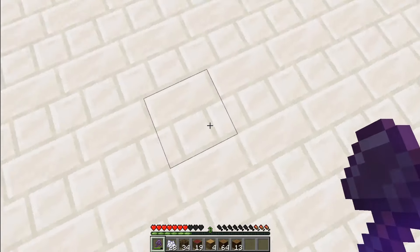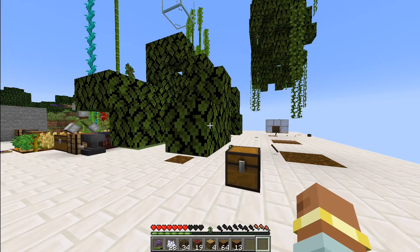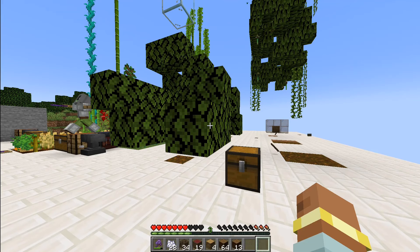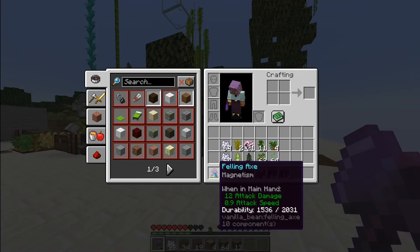I want to add another enchantment — I want to break all the leaves with it. Now you might say that seems really overpowered to take the leaves out with the tree — you're pretty much deleting the entire thing. And you're right, except I'm also going to make it cost one durability for each leaf. You'll see quickly how the durability gets used up on this axe — very, very quick.